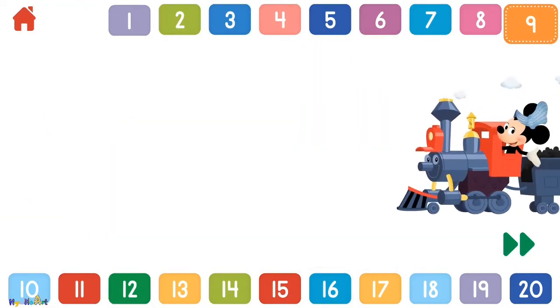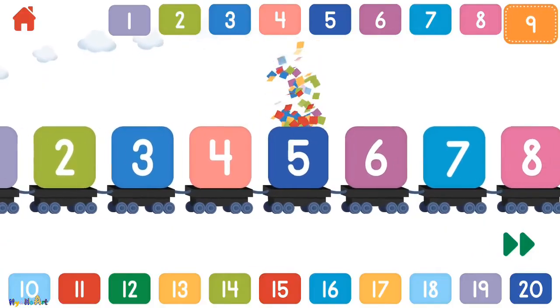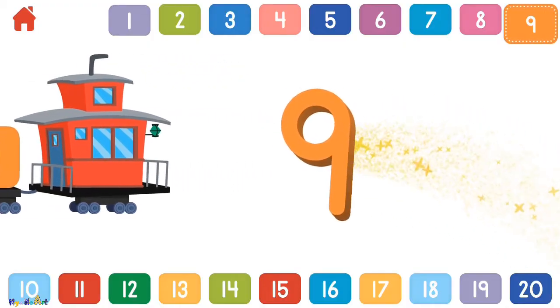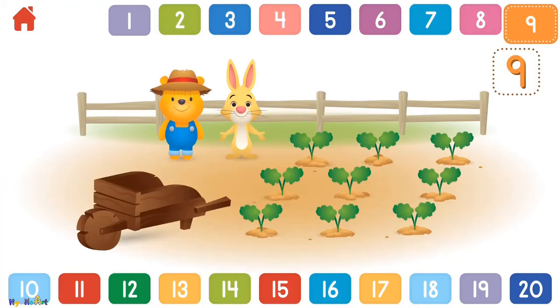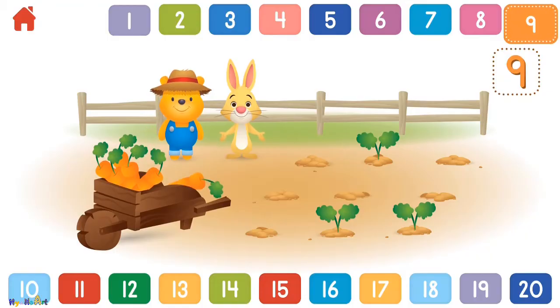Let's count to 9! 1, 2, 3, 4, 5, 6, 7, 8, 9. Can you help Rabbit and Pooh pick 9 carrots? 1, 2, 3, 4, 5, 6, 7, 8, 9 — that's mighty fine! You found all 9!